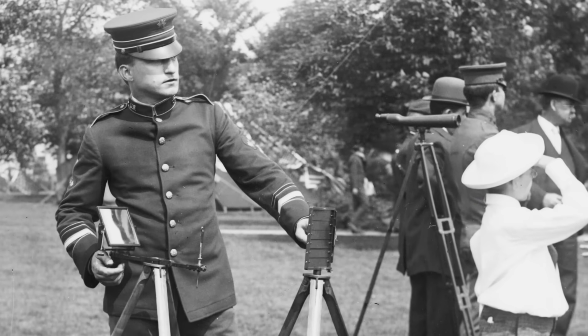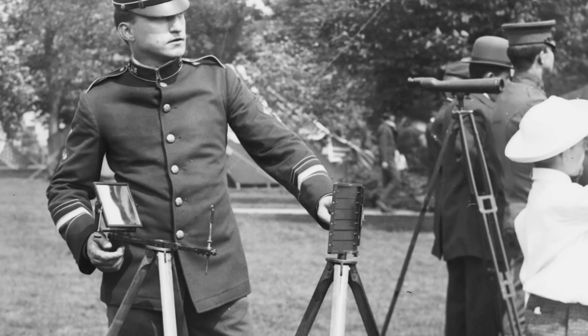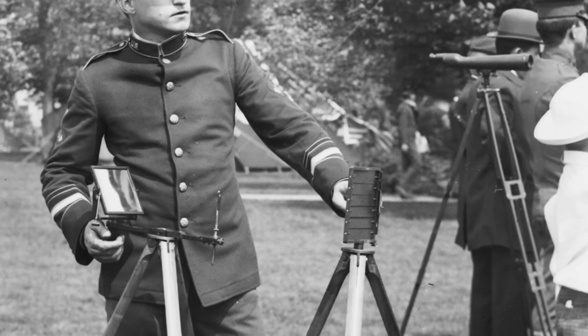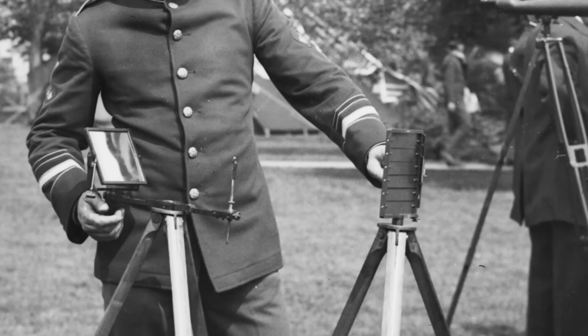American heliographs were a little different in that they didn't use a tilting mirror. Rather, they used a spring-loaded screen of shutters, very much like powered signal lamps. They also preferred square or rectangular mirrors because you had more surface area for the same weight. Some of the more common models used by the United States included the Grugan, the Garner, the Purcell, and the 1888 US Signal Service heliograph.